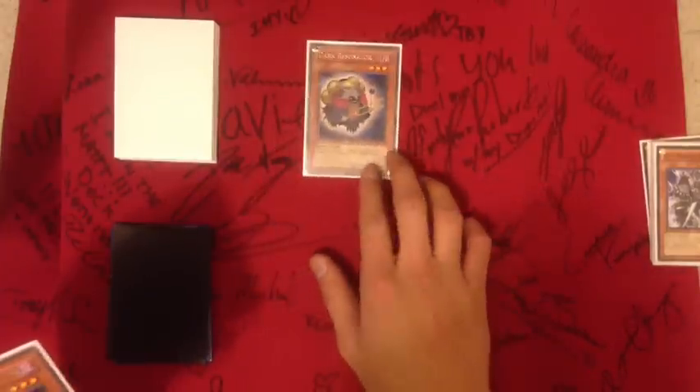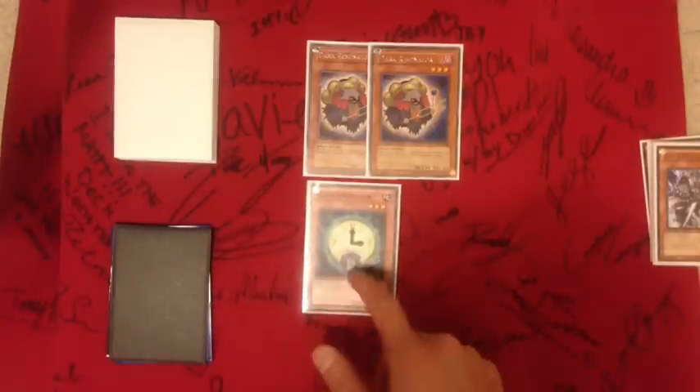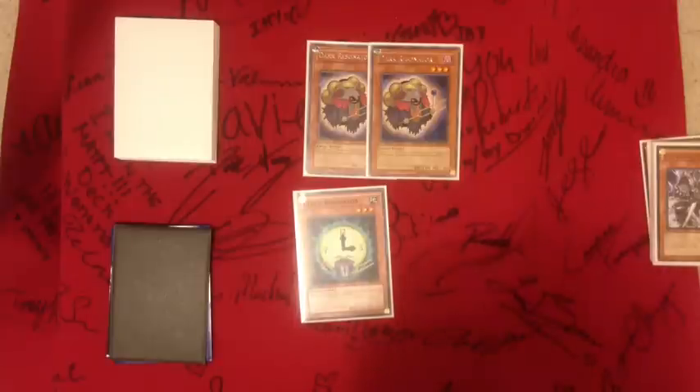For the tuners, I run three-star Dark Resonator — two Dark Resonators, they're Fiend Dark type — and a Clock Resonator, Fiend Earth type. Basically Clock Resonator has to be in face-down defense to be destroyed, and has to be destroyed twice.